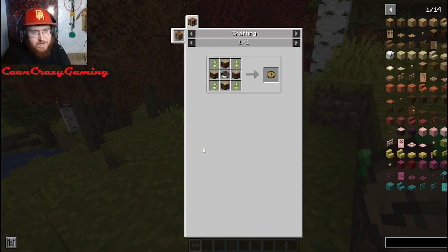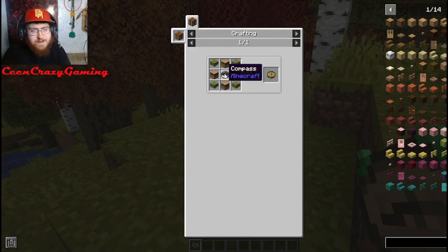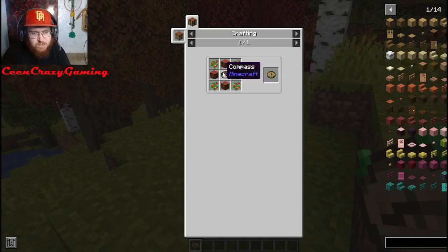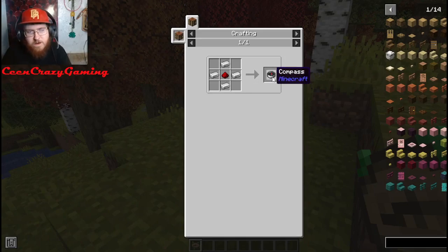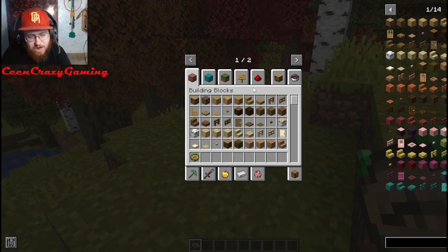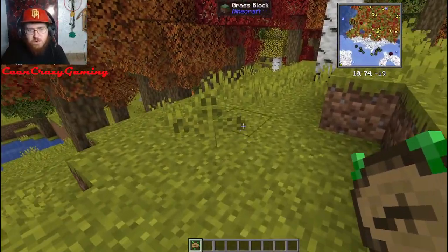So what you do is you take any type of wood, any type of saplings, and you combine it all with some wood and a compass. It could be any type of compass as long as it's just the regular Minecraft compass. In order to make a Minecraft compass, that's how you make that — very easy, as long as you have some iron and redstone and some logs as well.